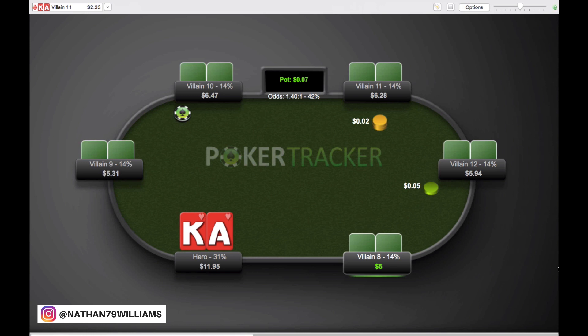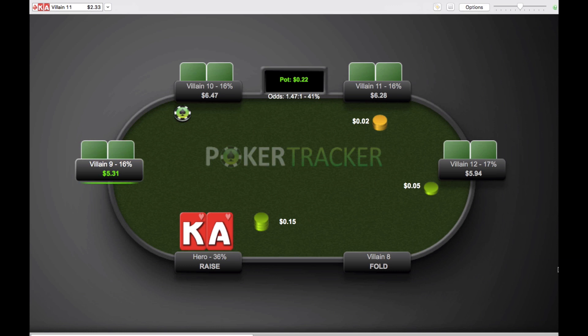As you guys can see there, he's got Ace King of Hearts in middle position. Important to note the stack size in this hand — Christian has a little over a double stack. However, everybody else at the table is roughly around 100 big blinds, a little bit over, so this hand won't actually be too deep stacked. Christian bumps it up to three times the blind, which is pretty typical and standard.